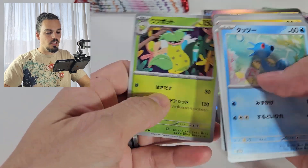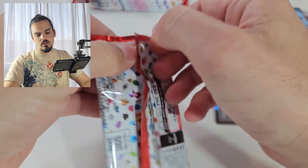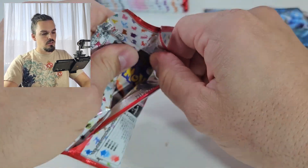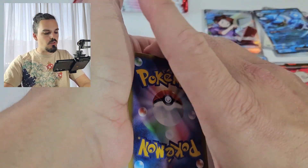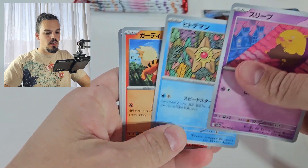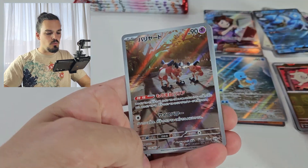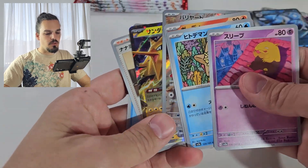I got the Master Ball Articuno which is the one I desperately wanted for my birthday from my lovely off-camera assistant. Leftovers. Electrode. Nothing in that one. Coming down towards the end of it. I think all of the prices on this set have settled down now too — it's not as unaffordable. Oh, Mr. Mime. Oh, and a Zapdos EX — double hitter in that pack, awesome pack.